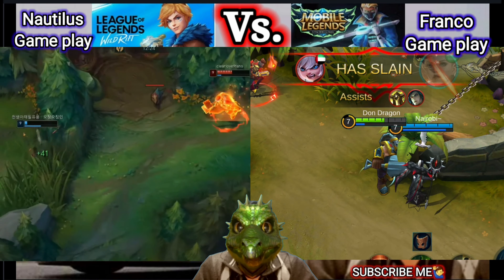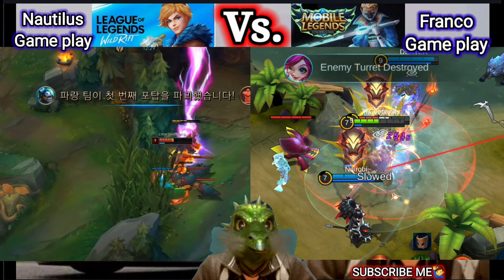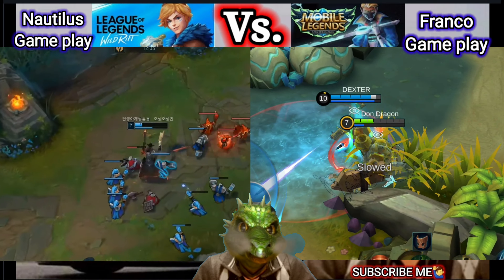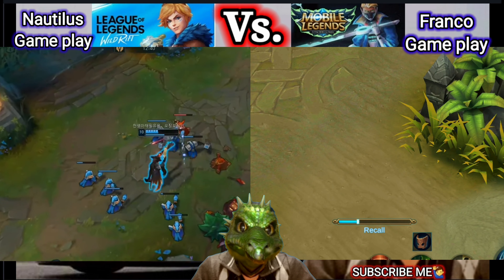Now we talk about the ability of Franco. The ability of Franco has a passive: Franco increases movement speed by 10% and regains 1% max HP per second if he takes no damage for a short time.